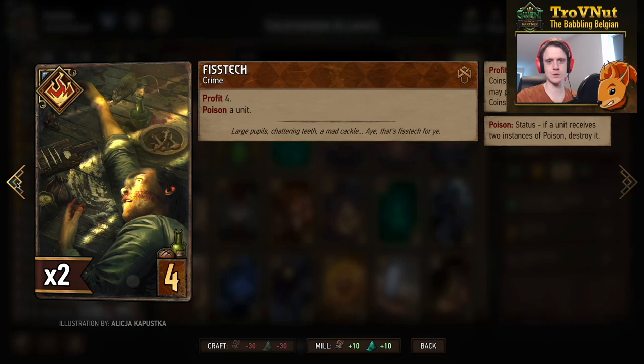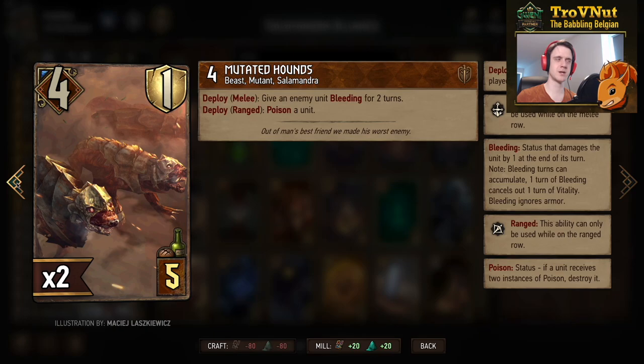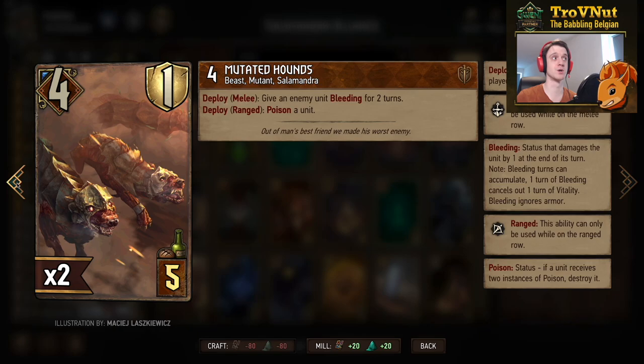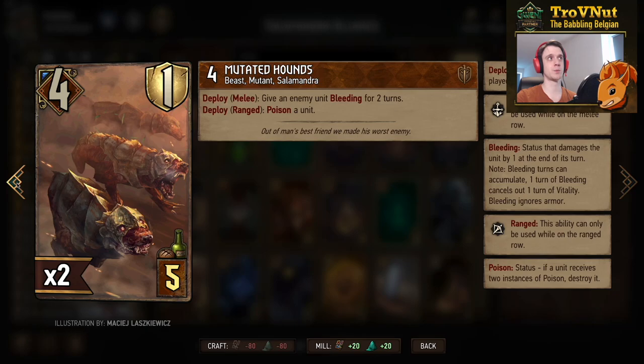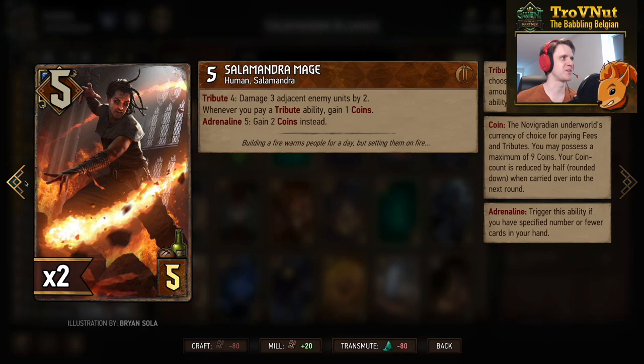The Mutated Hounds are our first real Salamandra units — four power, one armor, with a split ability. On the melee row, they inflict bleeding for two turns on an enemy unit. On the ranged row, they poison a unit of your choice, including your own. The bleeding must target an enemy unit, but the poison can go on your own units.